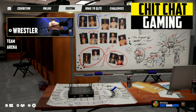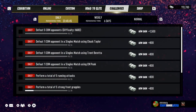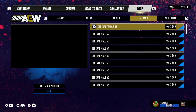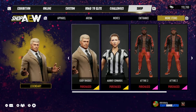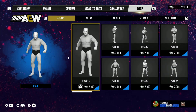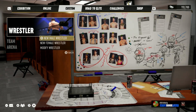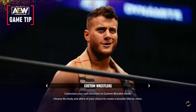What's up guys, Mike here with Chit Chat Gaming. So I touched on this in my review a little bit — basically if you go to the shop and you want to get additional attires and stuff like that, if you go to more items, you have to go into custom to be able to add those attires to the wrestler. You have to go to wrestler and then modify wrestler, because it's not just automatically inputted into the game itself.